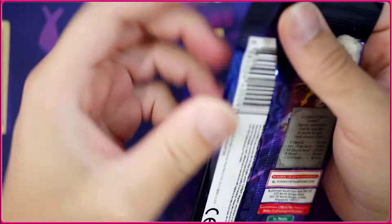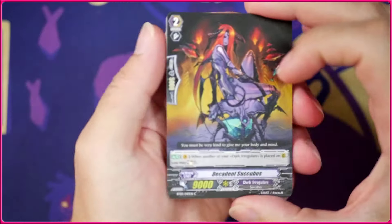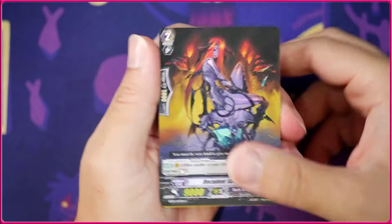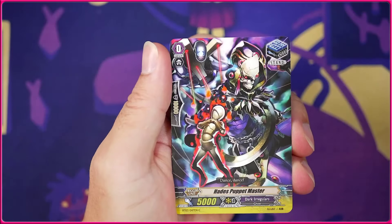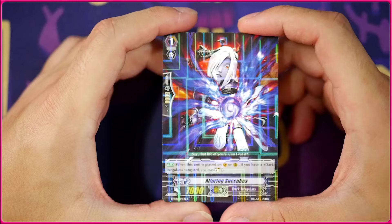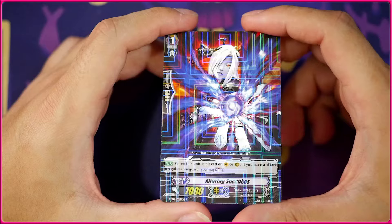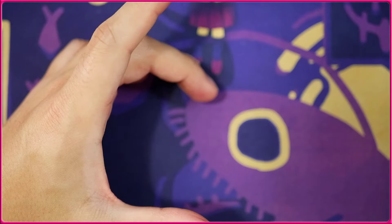So even though it can't attack you can still use it to intercept, and if it's your Vanguard your opponent has to deal with an 11k Vanguard. We got the Decadent Succubus, the Oracle Guardian Red Eye, a stand trigger for Dark Irregulars, another crit, and then we're going to get the Alluring Succubus — probably one of the hottest Vanguard cards of all time. But you can only really see the full art in concept art or the anime; the card art doesn't do her justice.